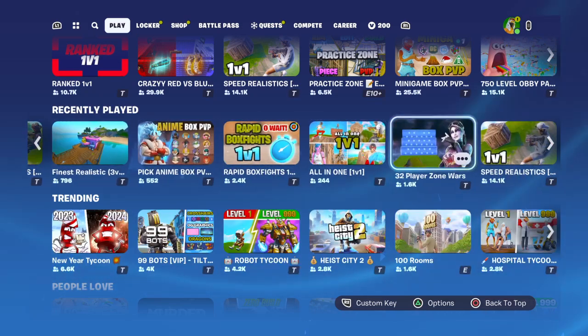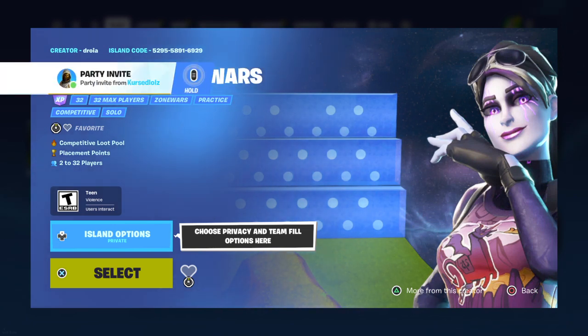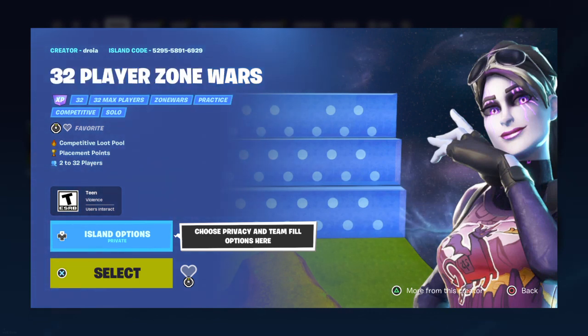All right, a couple more maps. Here's 32 Player Zone Wars. If y'all are good at the game and want to improve your late game — say if y'all are playing ranked — use this map right here. It gives you high ping but that's okay. If y'all are playing on PS4 and want to practice late game, use this map. It's basically competitive, like FNCS-type stuff — get to height and all that. Island code is at the top.